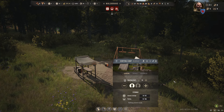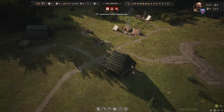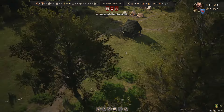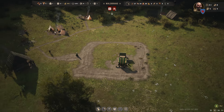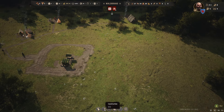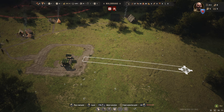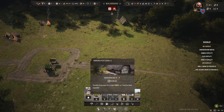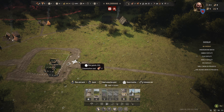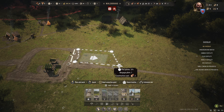We've got some food coming in, storage for our goods, and some timber being cut. I think it's time to make some houses. I'm going to have a road coming off there to begin with — and a burgage plot. Is that a good burgage plot?